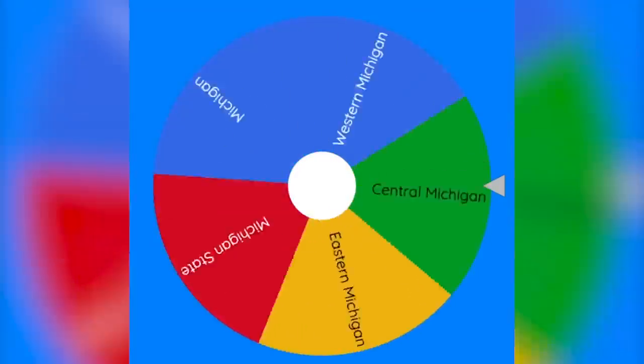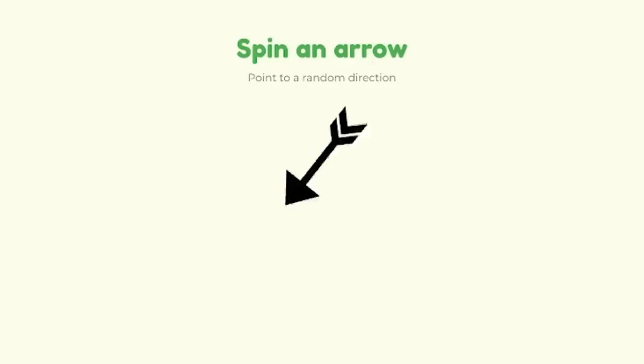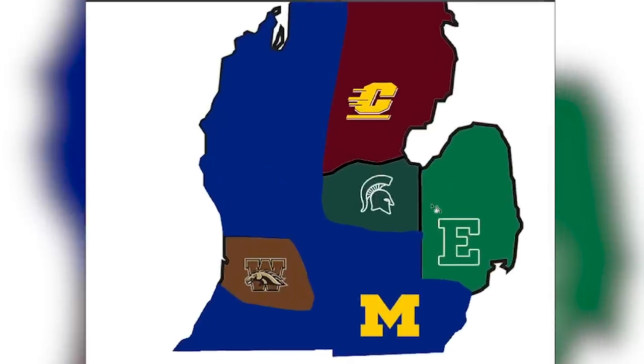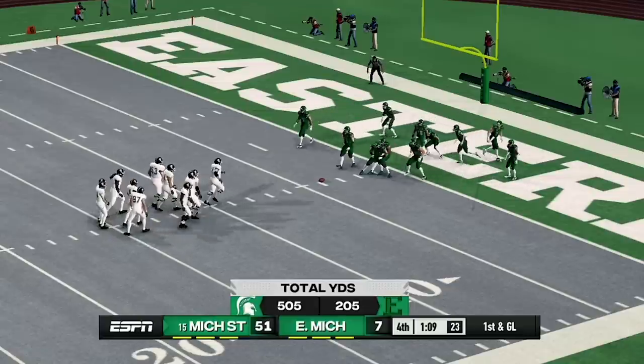Everyone is still in it, even though Michigan is dominating. It looks like Eastern Michigan is going to be playing for the first time. Eastern Michigan will be attacking to the west against Michigan State. Let's go ahead and put this game right into NCAA 14. This has been yet another massive blowout.